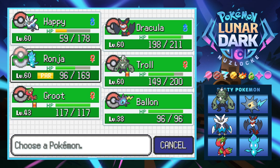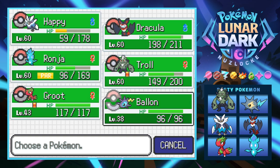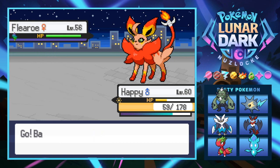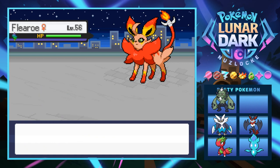I might have to sack Ballin lads. I really wish Happy was at full health for this matchup. I gotta switch into Ballin to absorb a hit — we're gonna sack it unfortunately, you hate to see it. It's a Dusty Dash — good thing I didn't go into Ronja. Yep, Dusty Dash absolutely destroys Ballin. Hate to see it, I'm sorry buddy. Now I can get a free switch.